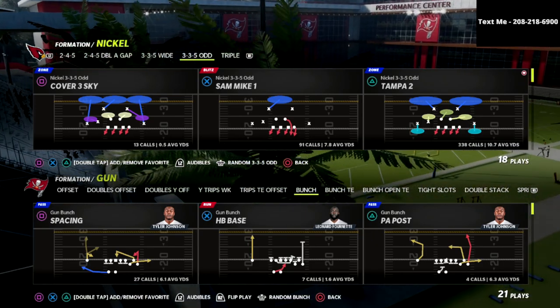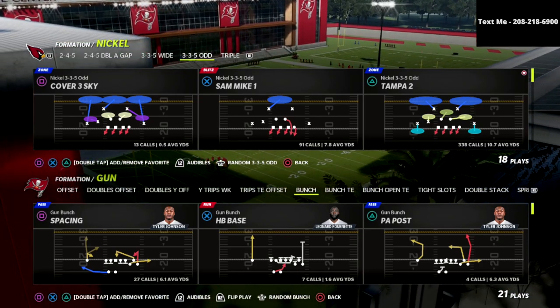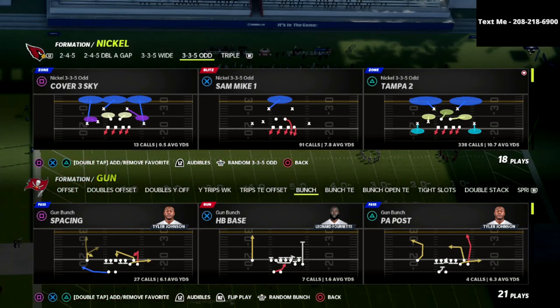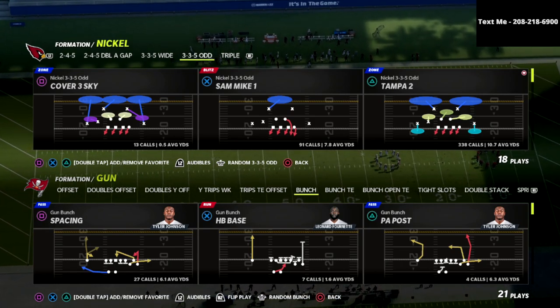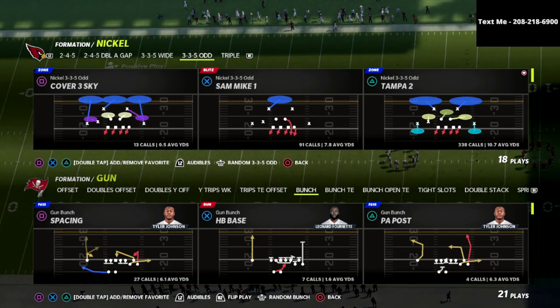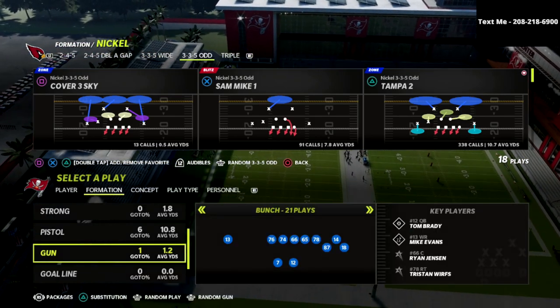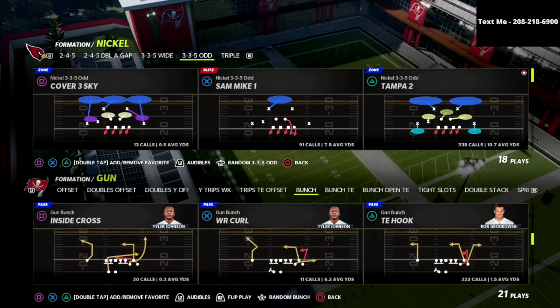This defense I've been talking about since day one of Madden. This defense this year is super, super effective for a million and one different reasons. It's got great pressure, great run defense, great alignment, great personnel. But what we're going to talk about today is a coverage adjustment that you can utilize out of the 3-3-5-odd that makes it better than 2-4-5-odd, because 2-4-5-odd does not have the ability to do what I am going to talk about in this video. And that is a very simple coverage adjustment.